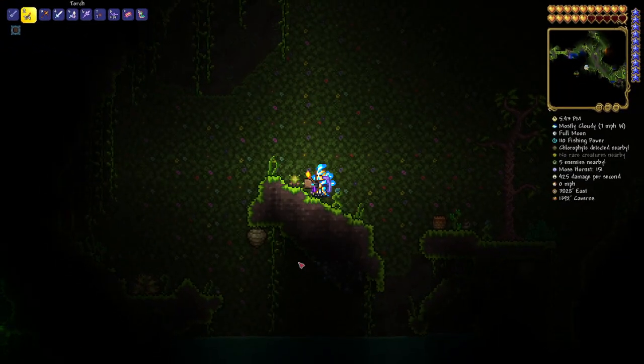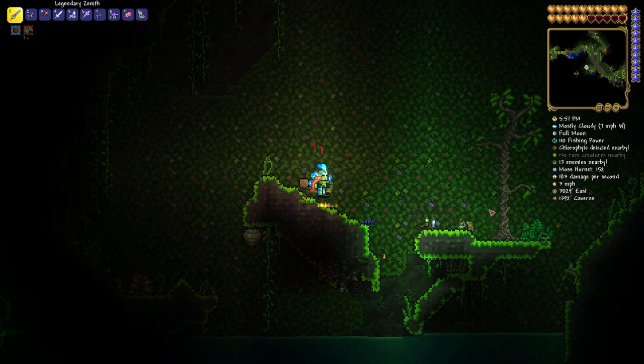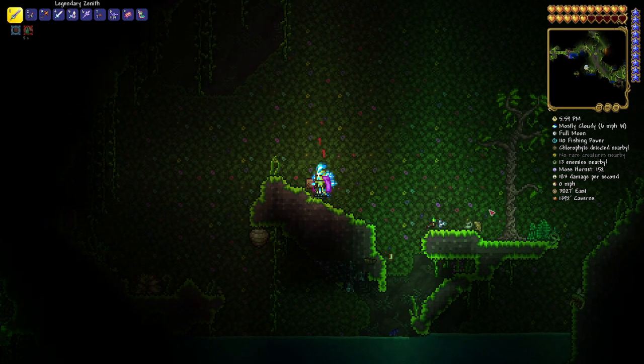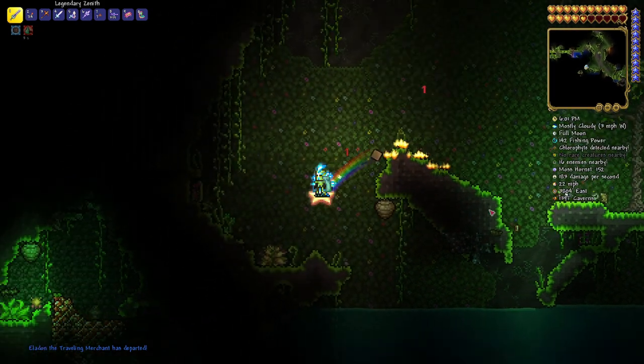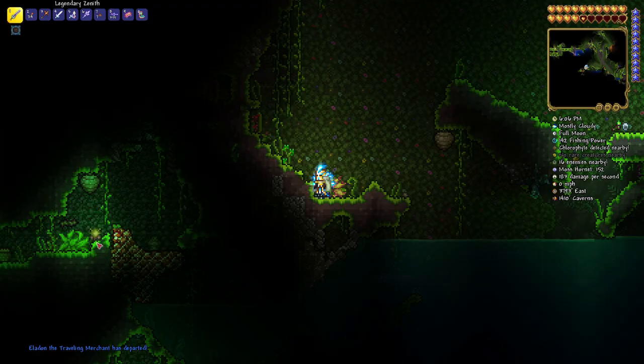Just to be clear, I won't show you how to defeat those bosses — you need to do that yourself to access the crafting items. But here is a jungle spore in case you don't know. You find them in the jungle. That's what they look like — make sure you grab a bunch of those and you'll be golden. Let's get back to the surface.